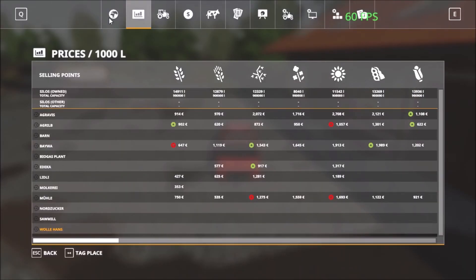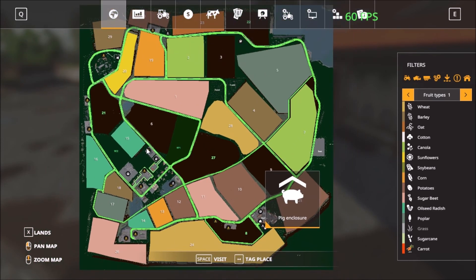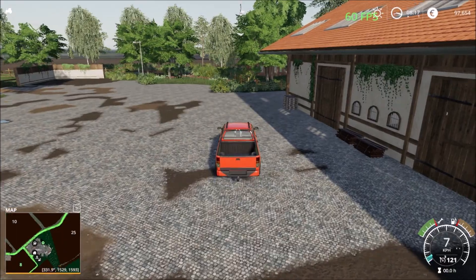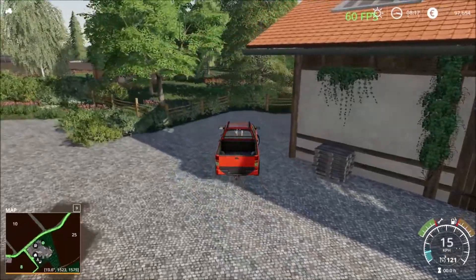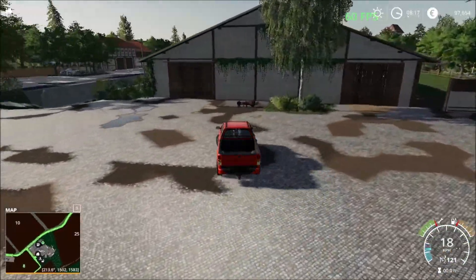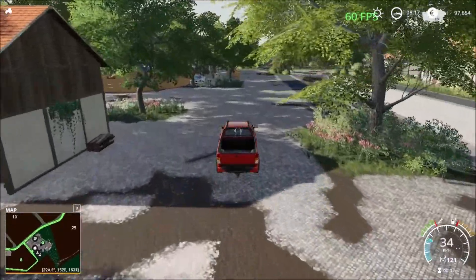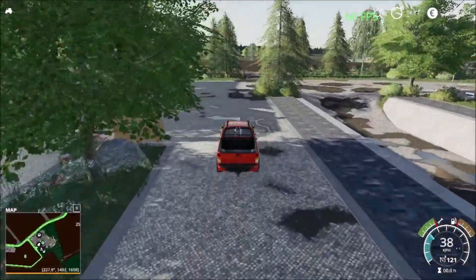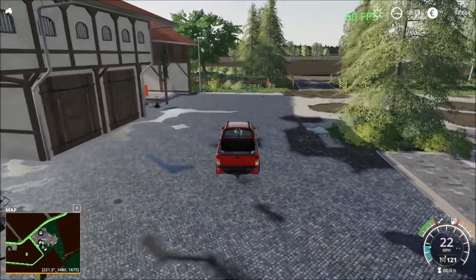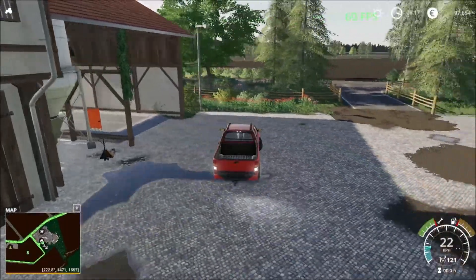Let's see what animals are on the main farm before we start. There are two animals: we have cows and pigs on the main farm. You have to put down the rest yourself. Over here we have the parking shed, and over here is the soil — this is where you come to load and unload crops.